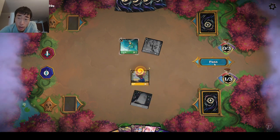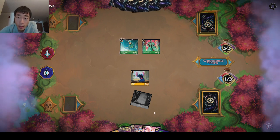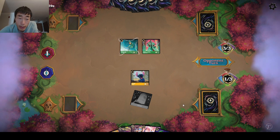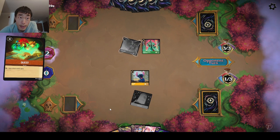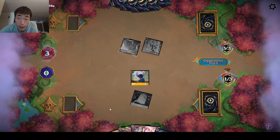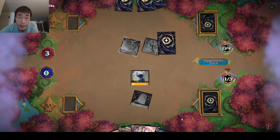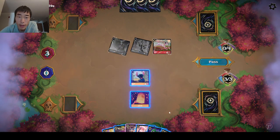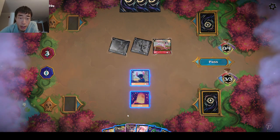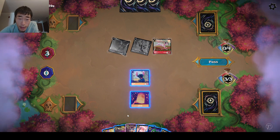We didn't technically need to tap the Lantern there, but there wasn't a way to play out the Stitch and Be Our Guest on the same turn. This way at least we get a little bit more of a head start. They're playing Red-Green — it looks like they're definitely playing Green-Red Evasive, which is fine. I think our deck can outrace Evasive.